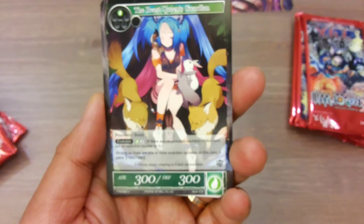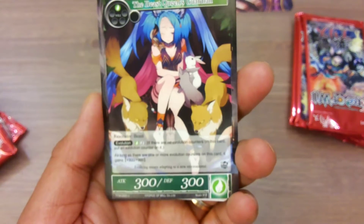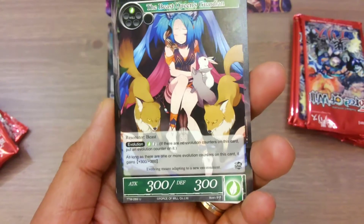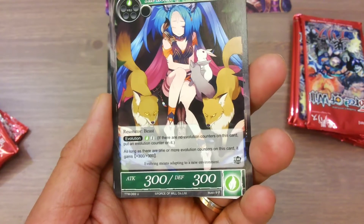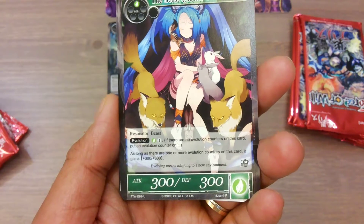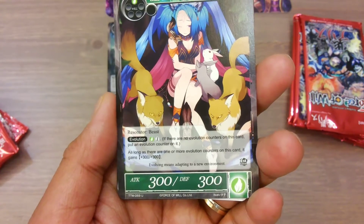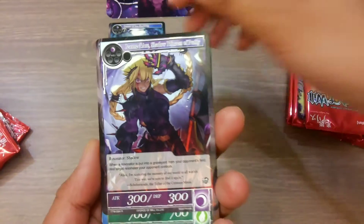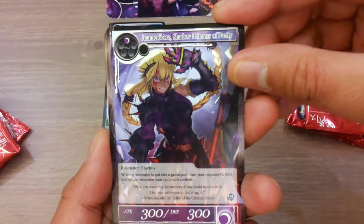The Beast Queen Garden Resonator — Beast Evolution. As long as there are one or more evolution counters on this card, it gains 300/300 attack and defense. First Ray.